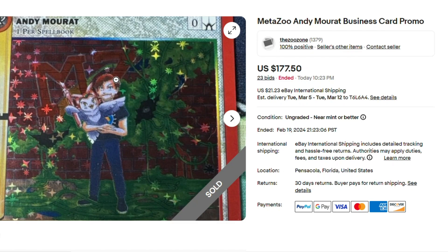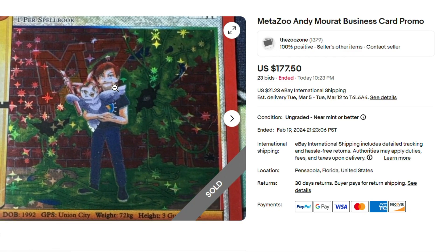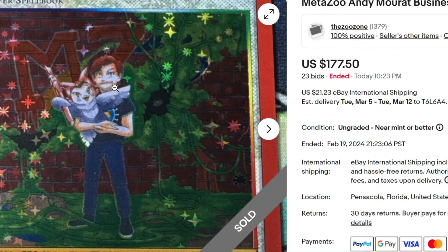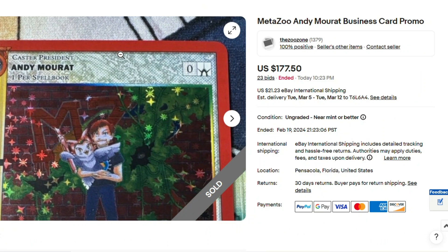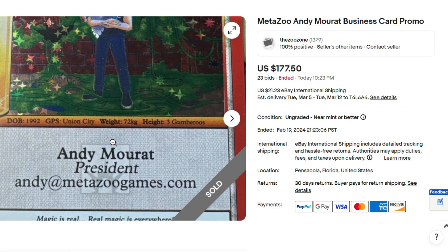You piece of crap. Look at you. Which ink is that? It's kind of brownish — maybe that's shit ink. But anyways, matches his hair. Good looking card nonetheless. Got to give credit where credit's due. MetaZoo cards look pretty damn good.